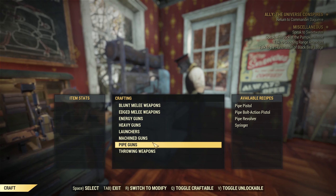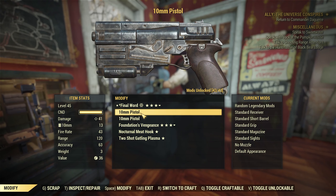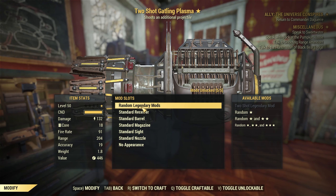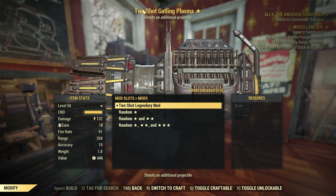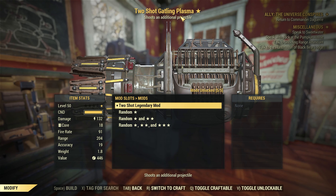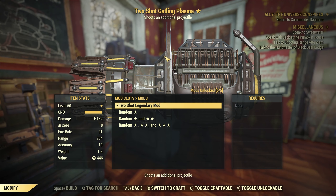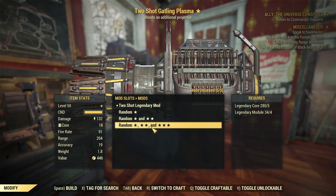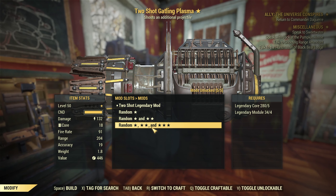Switch to modify. Now we have two 10mm pistols because that just happened to happen. So we can do a random two-shot gatling plasma - we can change the legendary on it. It's a two-shot. But we need legendary cores and legendary modules.